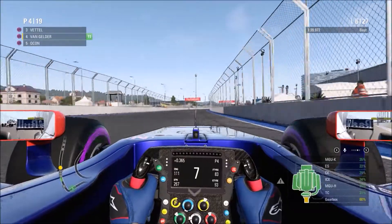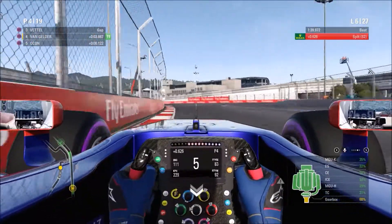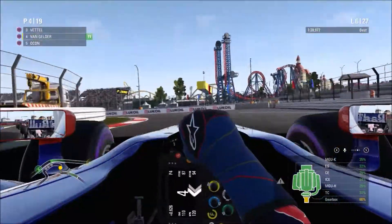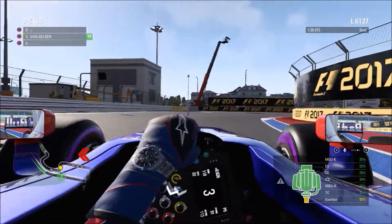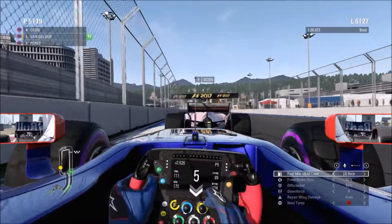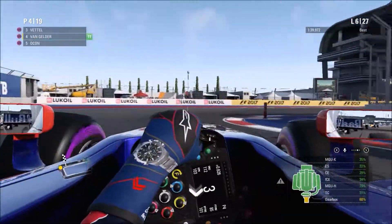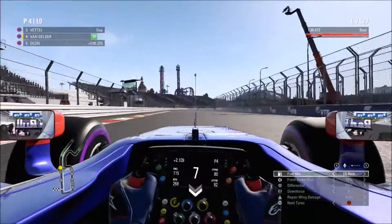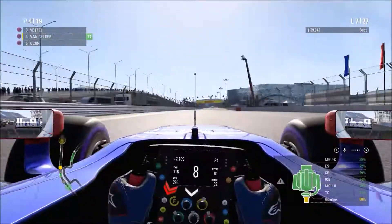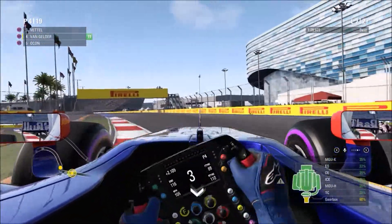It's only lap 6 of 27, so there's still a long way to go. Ocon didn't attack on the straight, but I make a mistake going wide onto the concrete and Ocon gets through around the outside. I dive back up the inside into the penultimate corner — we almost touch again, but we maintain P4. I made a stupid mistake there, outbraking myself and sliding wide. Now Ocon tries again, with Sergio Perez also behind — it's three-wide coming into turn two. We almost lose the back end but just manage to make it through without contact and maintain P4 once again.